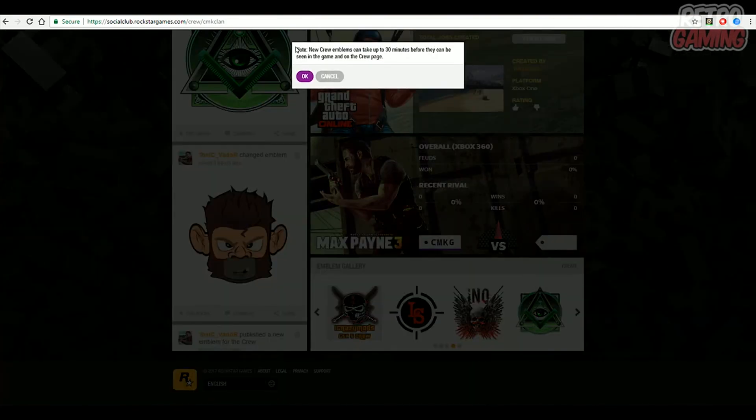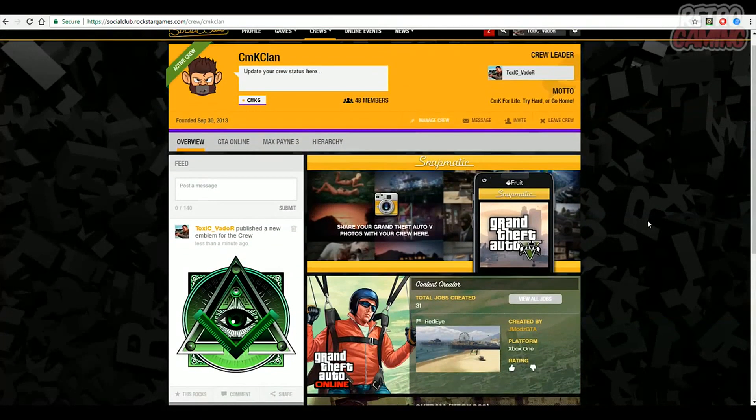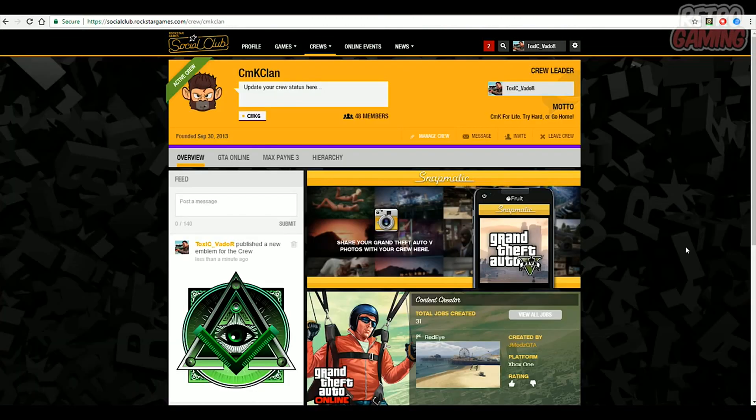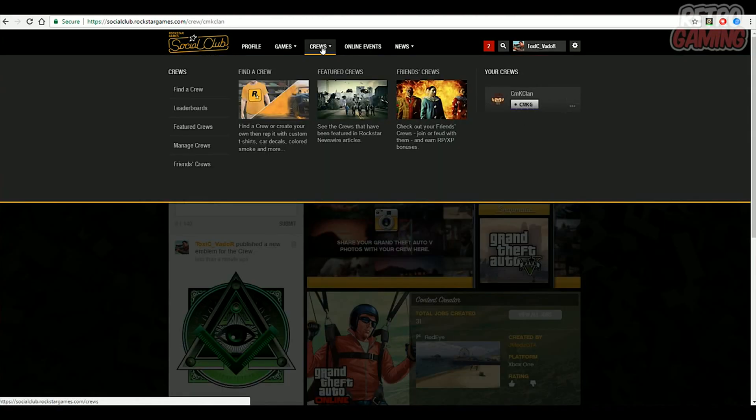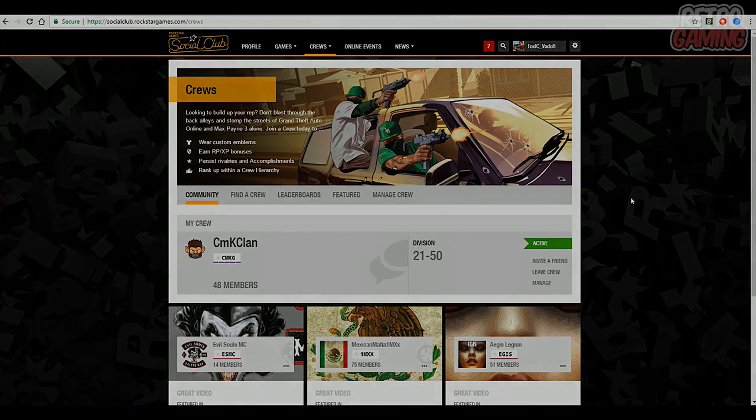Now it is going to show this little notice and I'm going to read it out loud to you guys. New crew emblems can take up to 30 minutes before they can be seen in the game and on the crew page. Just click ok and now you guys are completely done. It is going to take a few moments and up to 30 minutes to actually show on the crew page as well as in GTA 5 Online. So don't expect it to update instantly because it may take a few minutes to update. But yeah, that's pretty much how to get a custom emblem for GTA 5 Online and for your crew.